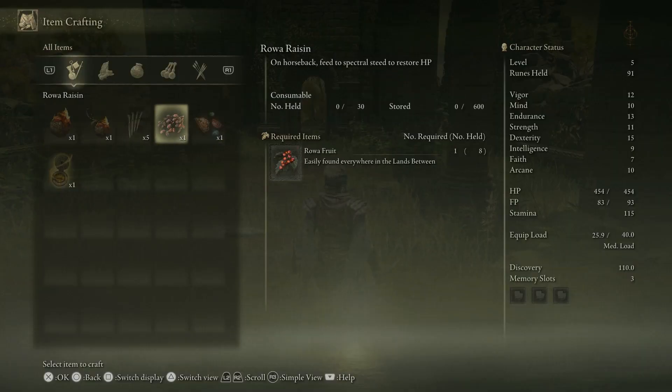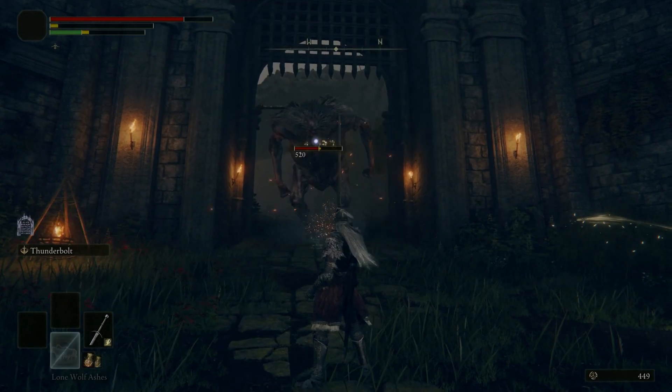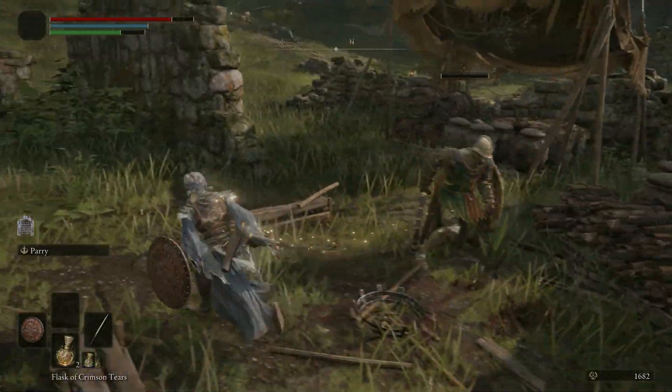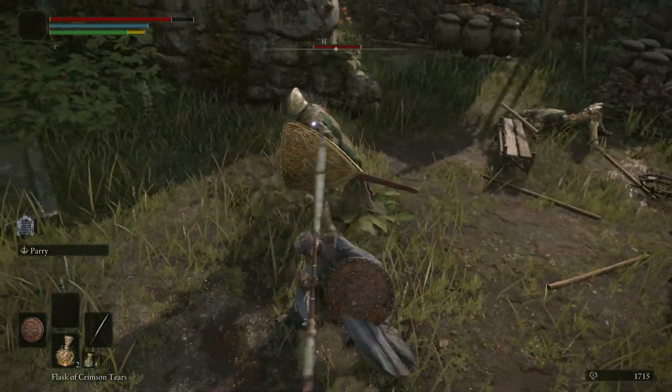There are crafting materials to harvest, secrets to find, and more enemies for you to test your mettle against. The expanded scale is not just refreshing from the traditional design point of view, but also allows the developers to include certain events that can play out for shock and awe.